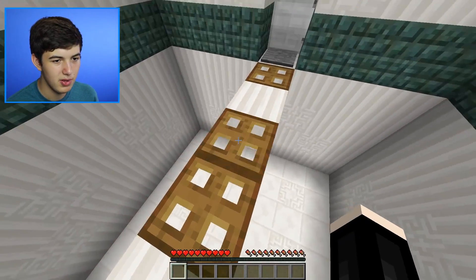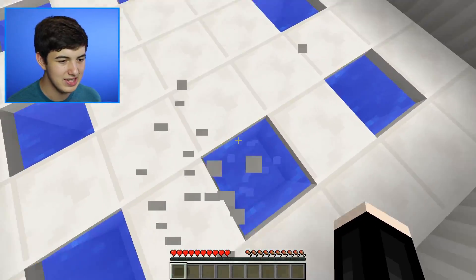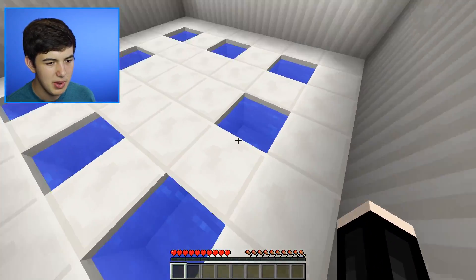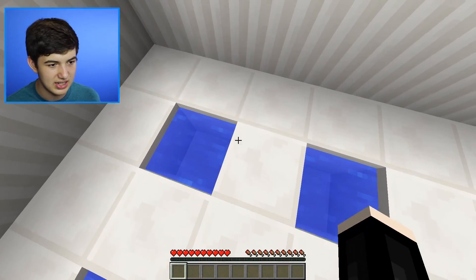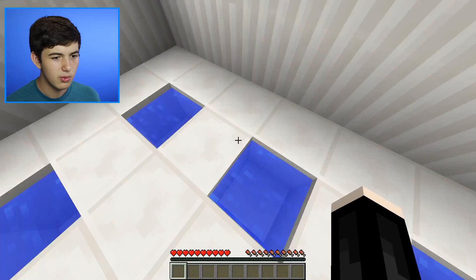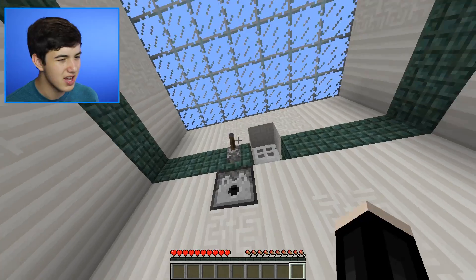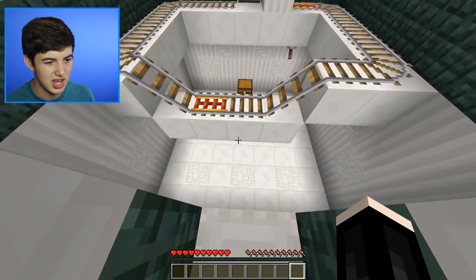This one looks pretty simple — yeah that was so simple, that was the easiest round of all time. What do we do here? If we flick this, nothing goes into the dispenser. We gotta get some of this water. Is there like a slab with a chest? There's the chest! We take the water — that was not hard. Can we just swim up? We nudged in — we made it!